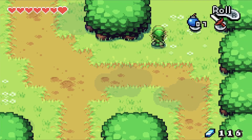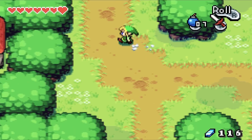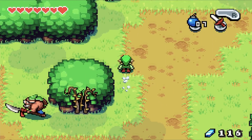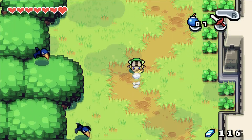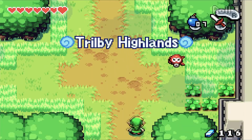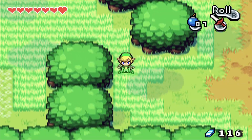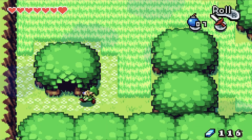Defeating a Moblin gives us a heart. There's a fallen tree blocking the path and another fallen tree nearby. Let me navigate around here — I think I need to go in here.